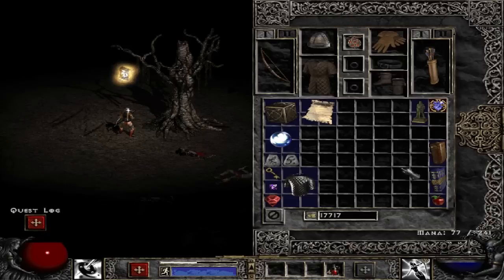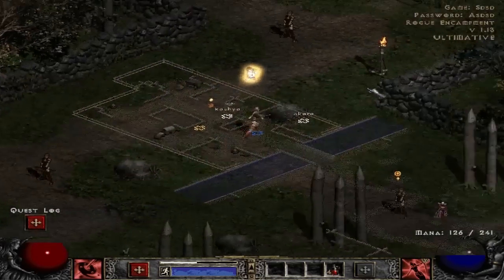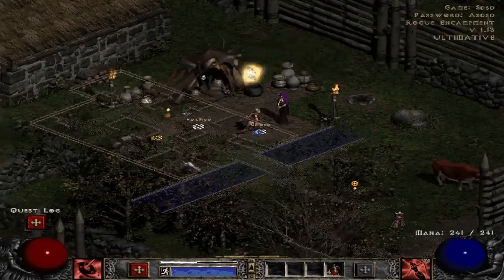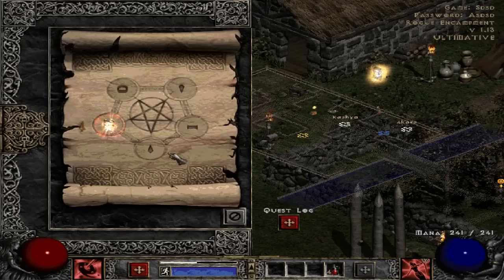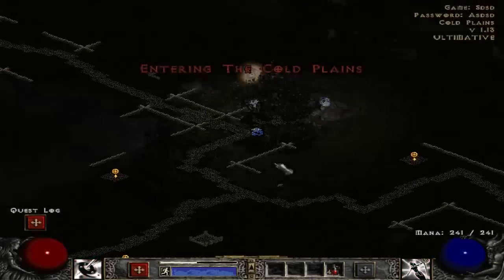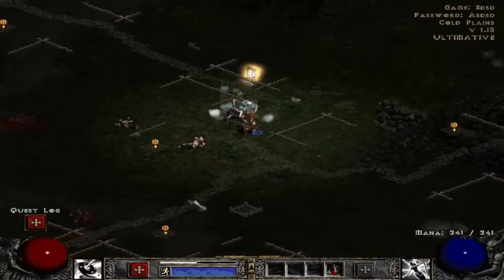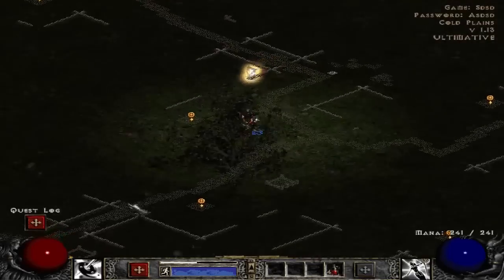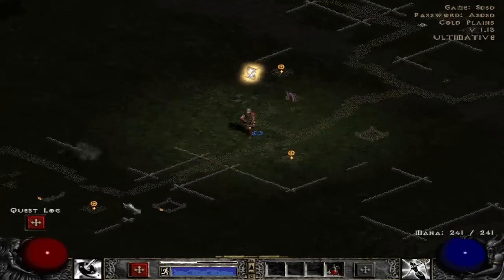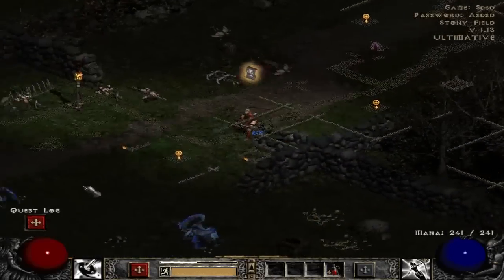Okay, there we go — scroll of infusion. Might as well record this part because it's so quick. Go to Akara — I don't think I got the stony field waypoint, which kind of sucks. So she's like, 'you got a piece of paper,' and now I have to go to the cold plains. Never mind, I will not — because it's right here. I was gonna tell you guys when I got to Tristram, but there's no point because I'm in the stony field already.